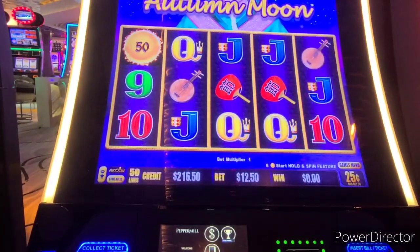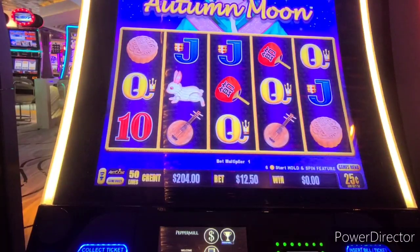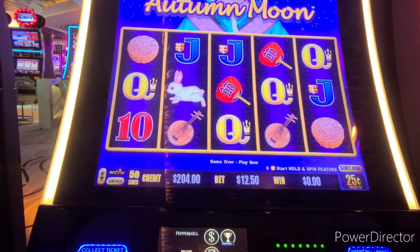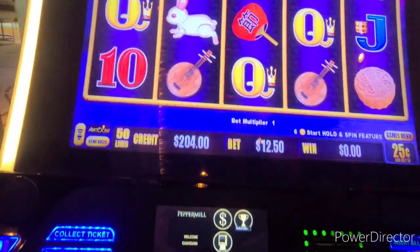Let's try some 450 bets here. Let's move over — she's not doing anything. All right, Autumn Moon, you were not a lucky slot. We're gonna move over to Panda Express.